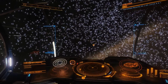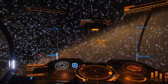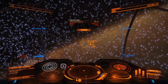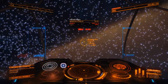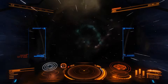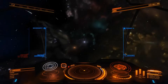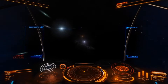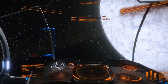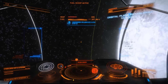Once you leave the bubble, there are no stations, and you are forced to use a new method called fuel scooping. The engines of the ships in the game use a hydrogen fuel to enter hyperspace, jumping from star to star, between 1 or 2 and up to 30 light years at a time. Refueling in deep space is achieved via a device called a fuel scoop, requiring pilots to fly close to a hydrogen burning star and literally scoop hydrogen fuel from it into the fuel tank.